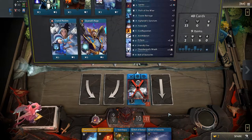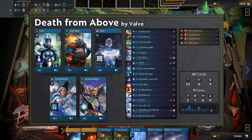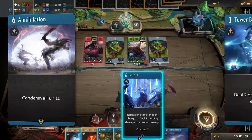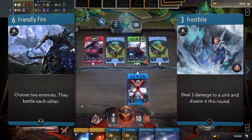The first new deck is called Death From Above, a kind of control deck. As the name suggests, you destroy your opponent's units from the sky with spells. There are many board clears in this deck, but Annihilation and Tower Barrage are excellent at leveling the board to a manageable state, and effects like Friendly Fire and Frostbite are good at eliminating a specific threat.